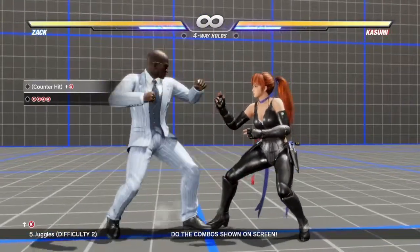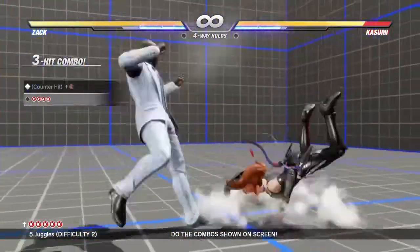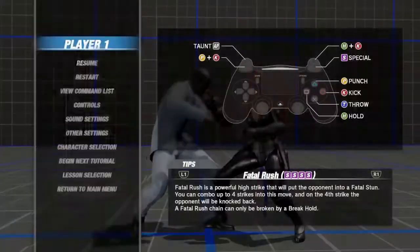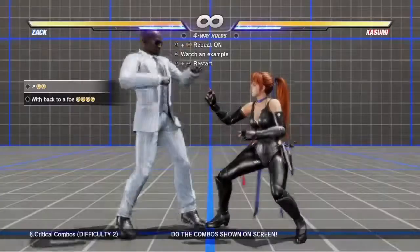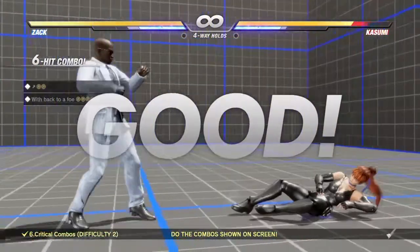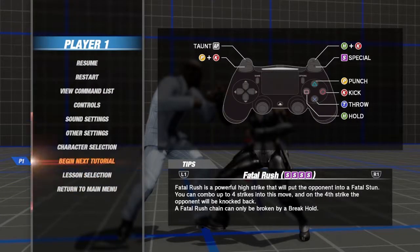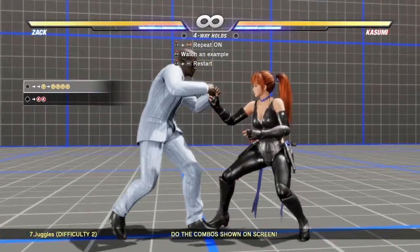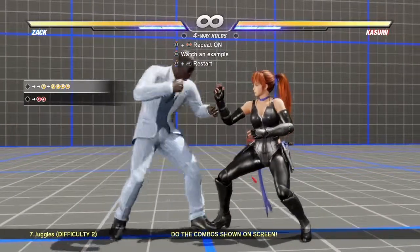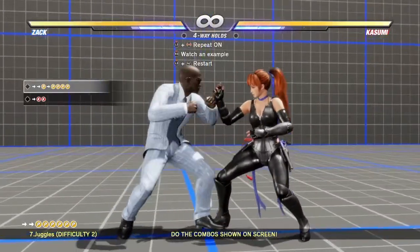The up kick — it launches, and then just four kicks. Up four to punch punch. Then you can press those punches right after. The key is to do the forward dash and hold it quickly. Do the forward dash quickly, and you should be able to do the rest.